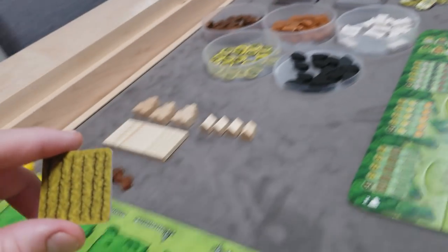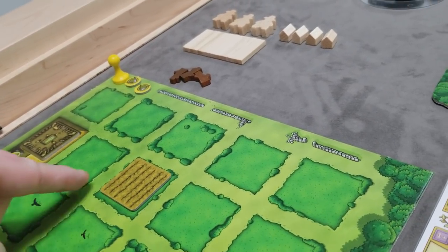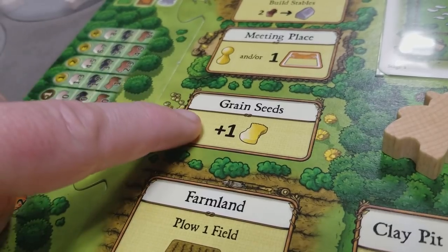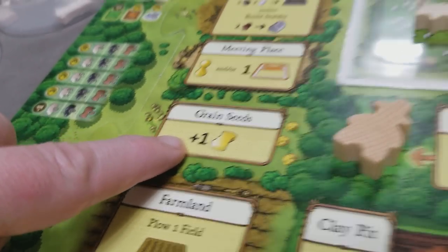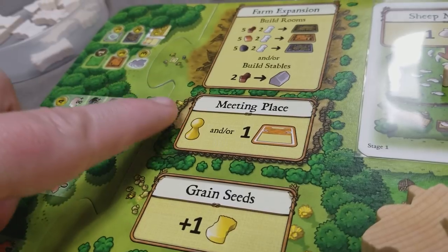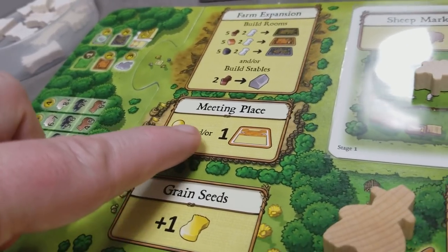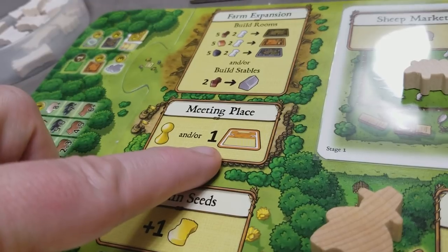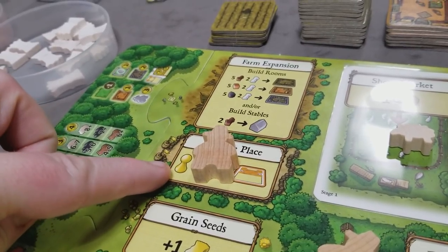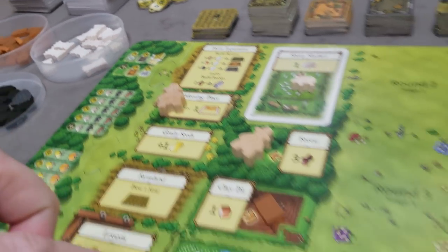New fields must be orthogonally adjacent to any existing fields. The grain seeds spot gives exactly one grain. The meeting place allows you to guarantee you'll be the starting player for the next round and/or play one minor improvement card. If a player takes this action, they'll be start player next round and may optionally play a minor improvement.